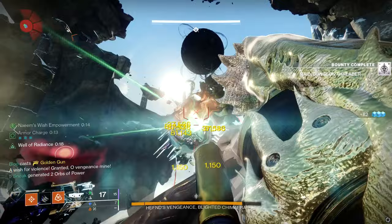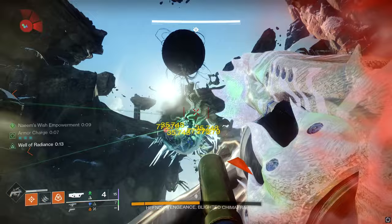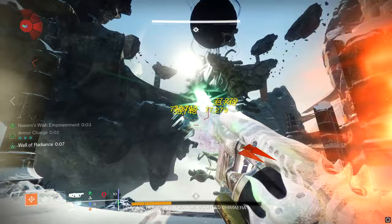To put it in short terms, a primary weapon kill such as an auto-rifle, a hand cannon, a bow, etc. will grant you one additional shot into your mag. While an energy weapon such as shotguns, snipers, waveframe GLs, trace rifles, etc. will give you two additional shots into your mag.